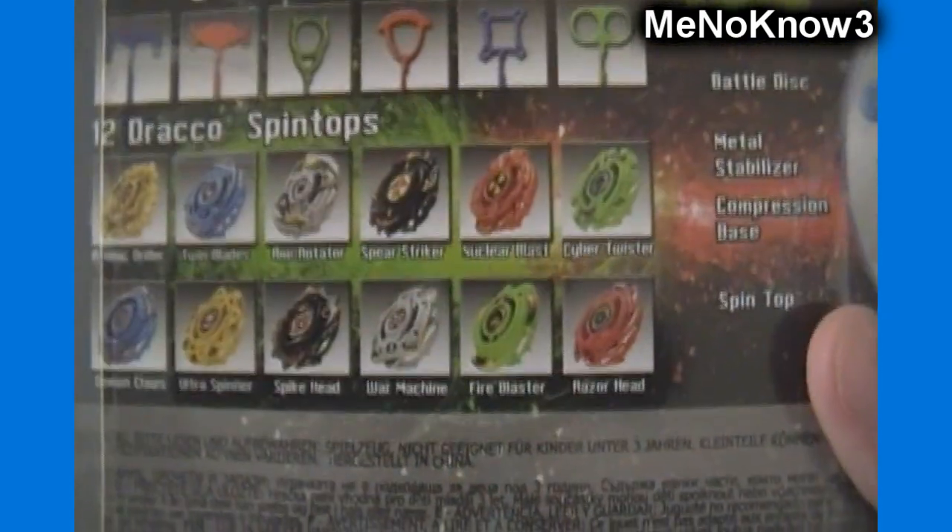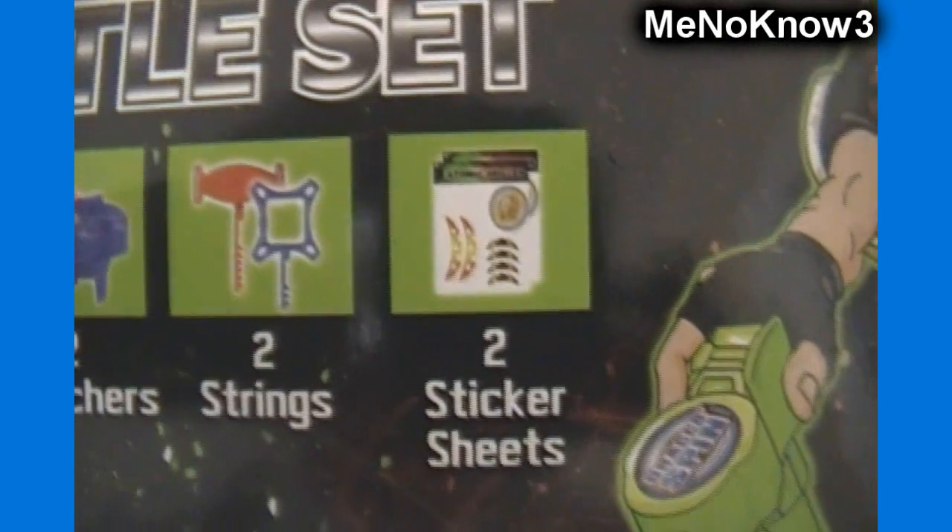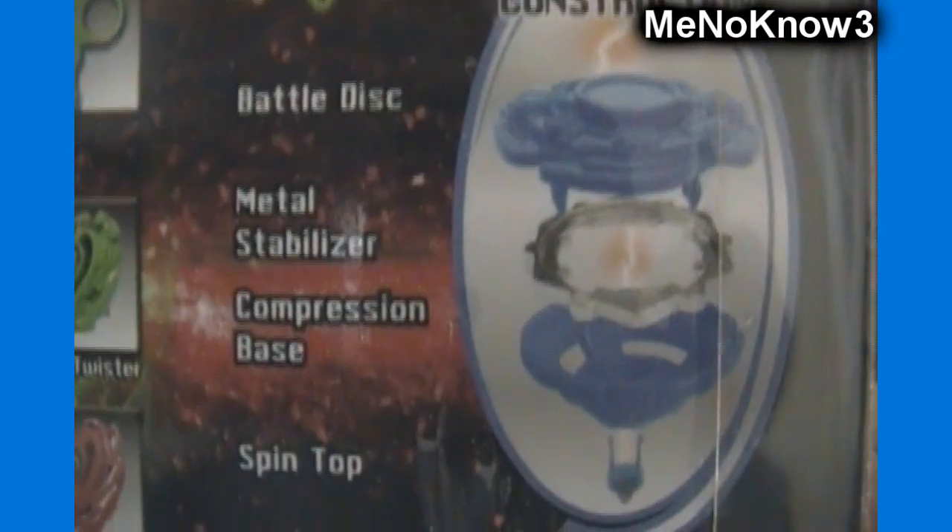There are all the different tops — 12 different ones, 6 different strains. Each pack contains 2 spin tops, 2 launchers, 2 strains, and 2 sticker sheets. It looks like you can combine them just like you do with Beyblades. Their parts are called Metal Disk, Metal Stabilizer, Compression Base, and Spin Top.